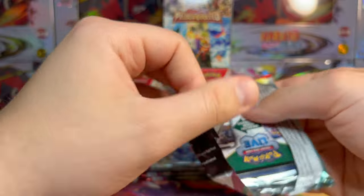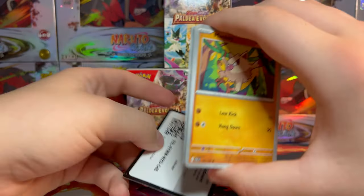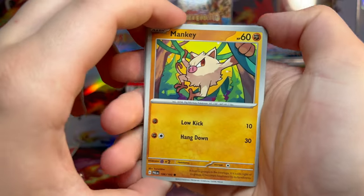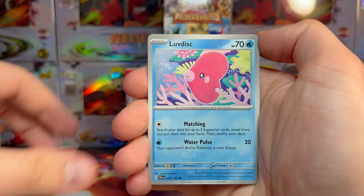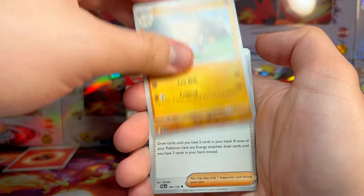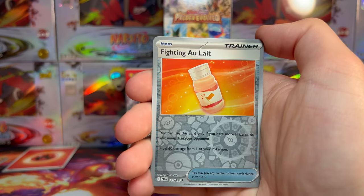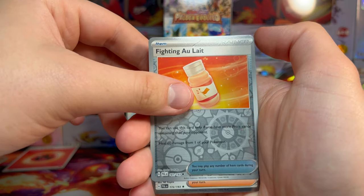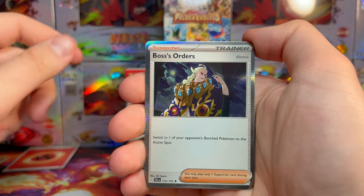Let's see if booster pack number two can take it home. In this video, I'm getting half the packs of a booster box for $90, and a booster box currently costs $100 and change. So I might have been ripped off depending on what we can pull in here. We got Love Disc, Calamitous Wasteland, Primate looking all badass, Grusha, Rooka Dee as a reverse holo, Fighting Owlette as a reverse, and then we got Boss's Orders as a holo on the end with Ghetsis on the card.